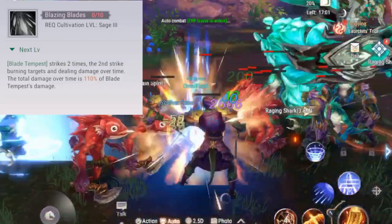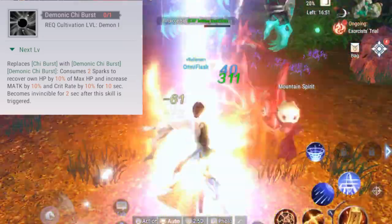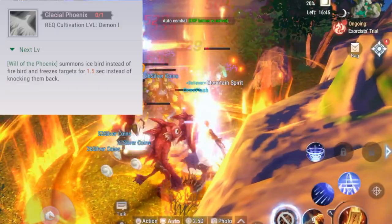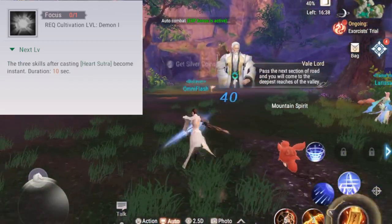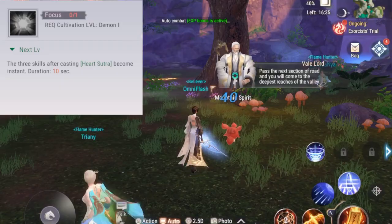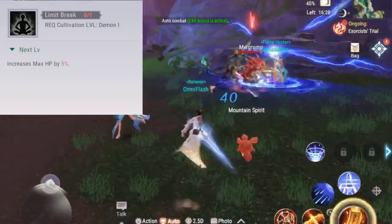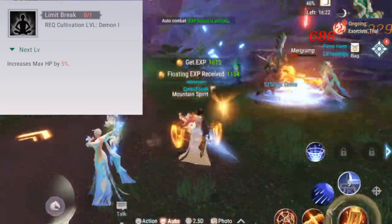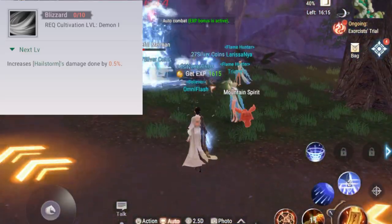Now for the Demon skills. Demonic Chi Burst lets you regain 10% HP, increases magic attack and crit rate, and makes you invincible for two seconds. Glacial Phoenix turns your Phoenix into an iceberg that freezes enemies for 1.5 seconds instead of knocking them back. Focus is perhaps the Demon's class-defining skill — Heart Sutra enhances the next three skills to have no cast time, allowing a Demon to burst down enemies in seconds. Blizzard increases the damage of Hail Storm.